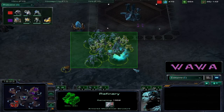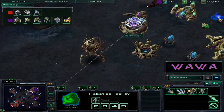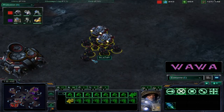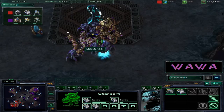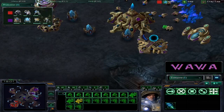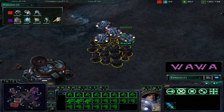A colossus is being built right now for Morbin - this might be the nailing coffin for Blazer. Blazer is caught off guard because he doesn't have any Vikings on the field at all. If Morbin gets a high number of colossus - the magic number is five - it's just going to do terrible damage to that marine marauder ball, sweeping it away very quickly.